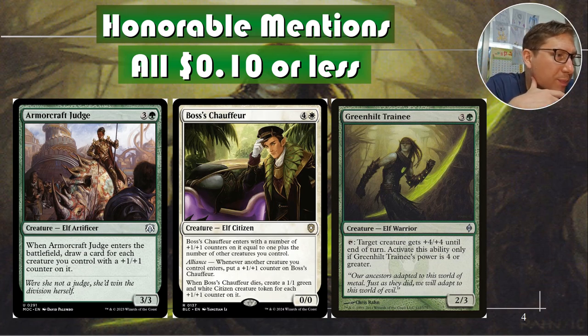Finally, Green Help Trainee: three and a green for a 2/3. This does not make counters — this benefits from them. It starts as a 2/3, but if you get it up to four power, you can tap it to give anything a plus four plus four. You really just want to get this to four power. As soon as it's there, you can tap at instant speed during combat — see who gets blocked, who doesn't, and whatever gets through just gets plus four damage thrown on there. It adds up so fast.